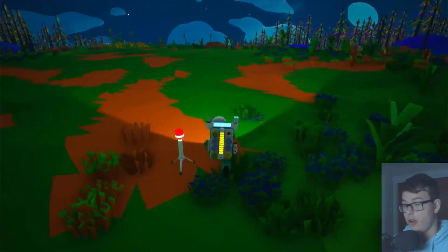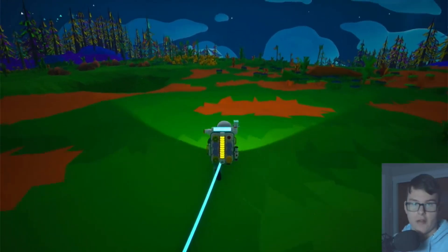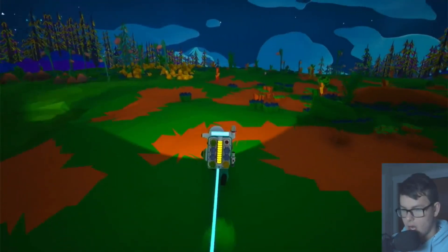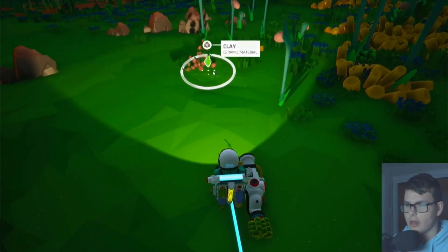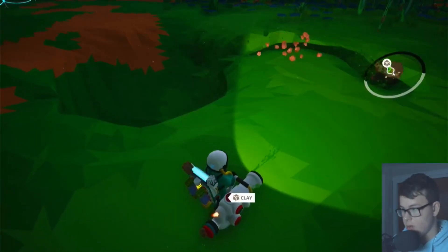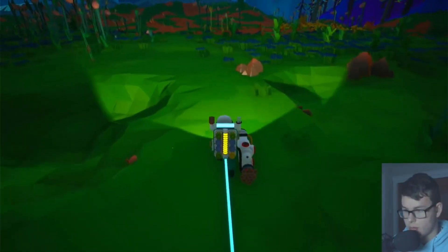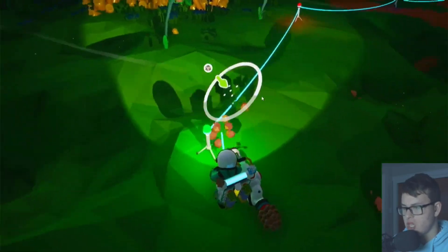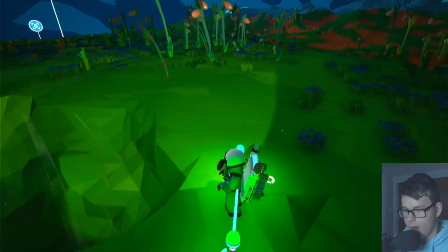Let's walk out here — there's got to be something in the far distance. This planet might only have certain materials available. I know you can go to different planets; I've done it in creative mode, it's pretty cool. Let's grab some clay and some organic material while we're out here — I forget what you can make with clay.